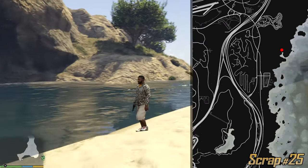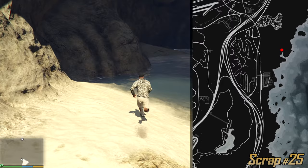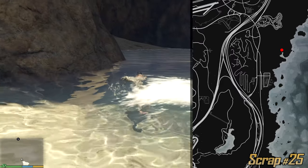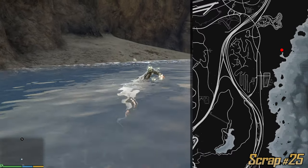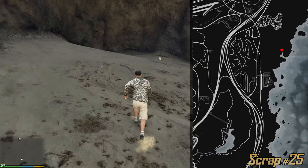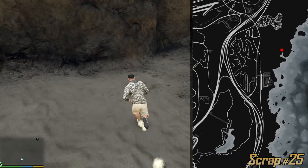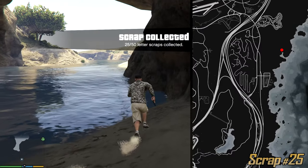Pretty close by we can find this huge cave — this is enormous. What you need to do is enter it. You can just take your helicopter and land on this side, or just take a boat and do the same, or like I'm doing just swim towards this little beach. From here you can collect the 25th letter scrap. Guys we're halfway done — let's go and collect the rest.